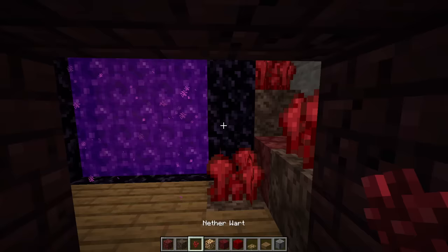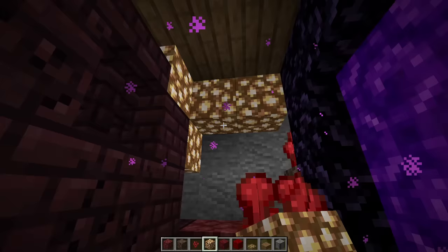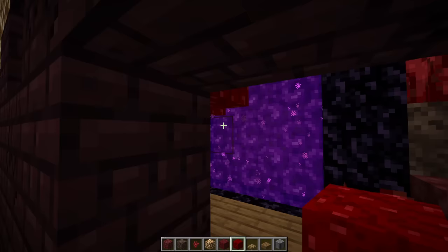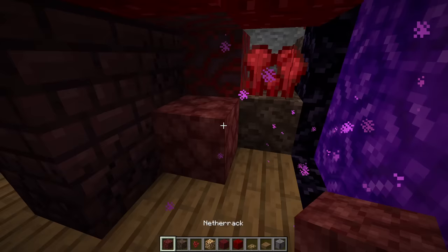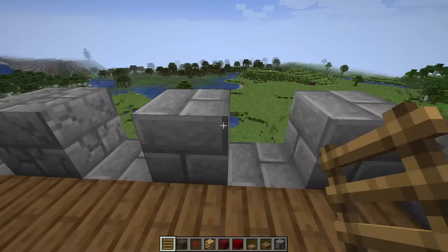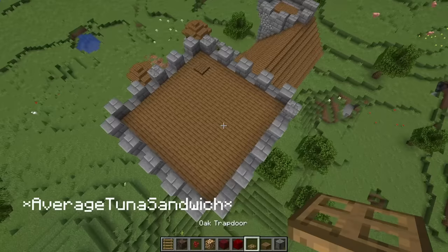Up here add a patch of glowstone, and then make a tree using crimson hyphae and some nether wart blocks. And that is looking good. Next we'll go up to the top floor where I'm going to make a cannon and some cannon balls — this design is inspired by Average Tuna who has a ton of awesome build tricks, and I'll leave a link to his channel.